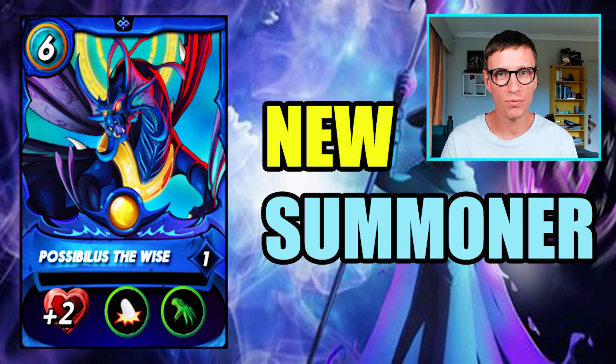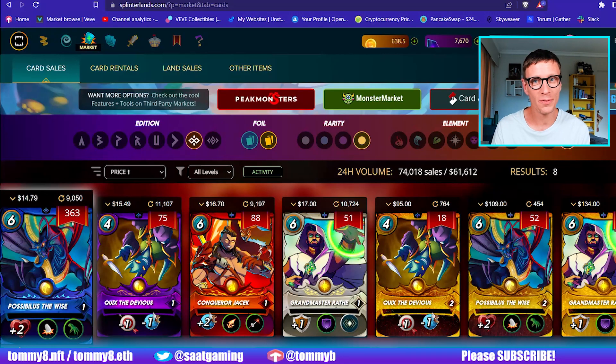In today's video we're going to be talking about the brand new Legendary Summoner from the Water Splinter which is called Possiblis the Wise. Here he is everybody and he's currently trading at a value of just under $15 US dollars, which is the cheapest Legendary Summoner card available from the Chaos Legion ones. The reason is because he's probably not that great.